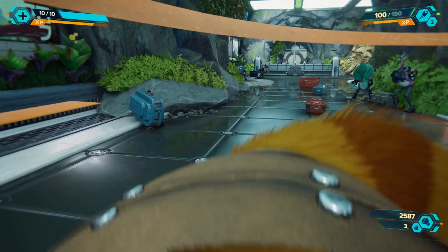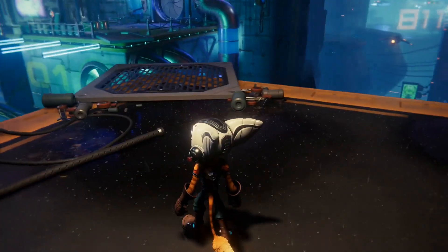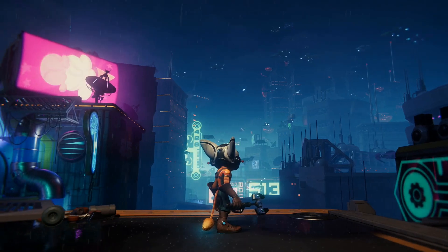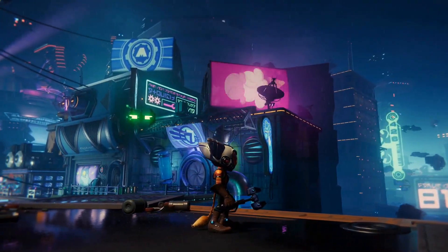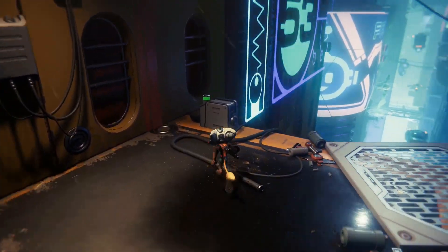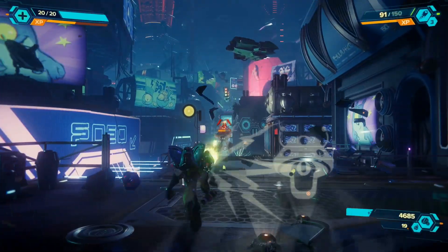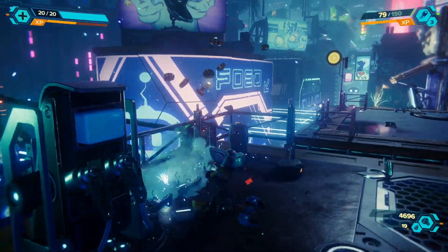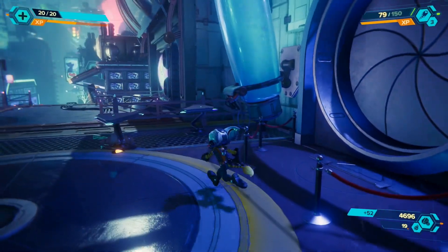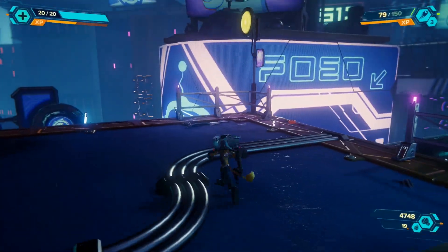One thing I noticed was that the character would often seem to get stuck on nothing throughout the game — I think this occurs when pieces of geometry are joined together during development. I'd just be running forward on what looked like flat ground and get snagged on something that didn't seem to be there. Not constantly, but once every now and then. I also had some minor visual glitches where the camera would clip into a character's body or a bit of scenery during a cutscene. And later in the game there was some weird pixelization on the green dome on top of Dr. Nefarious's head in cutscenes. It's all very minor stuff, but worth mentioning.